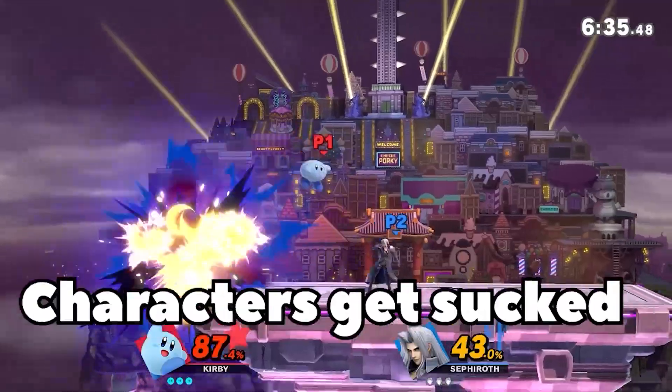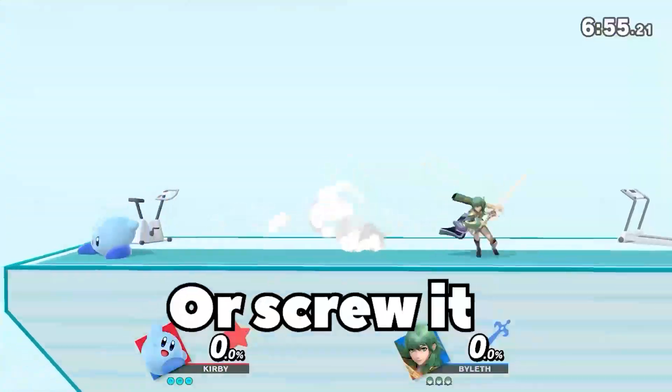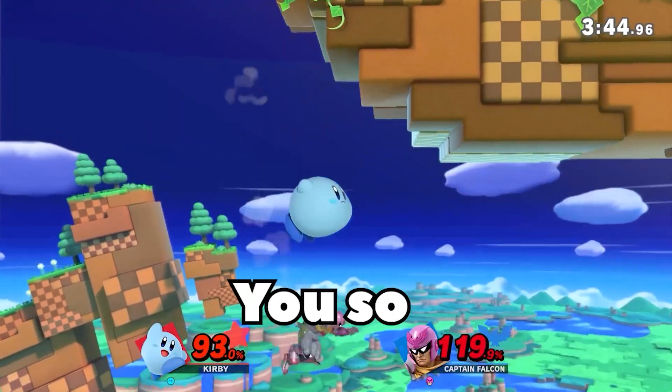How to play Kirby in 30 seconds or less. Characters get sucked, back air ain't sweet, and when all else fails, give them the feet. F throw into forward air is your best friend. Or screw it — use his dash attack with your super long-lasting hitbox. For whatever reason people want to edge guard you, so dunk him or suck him.